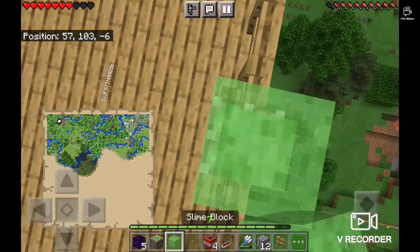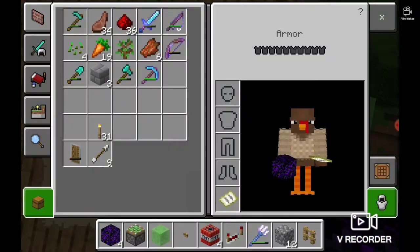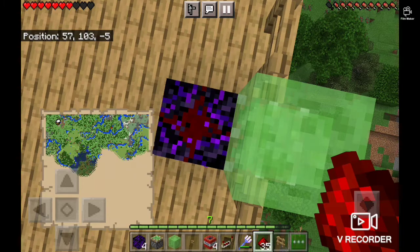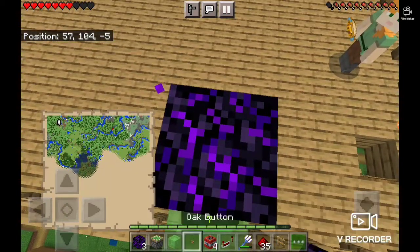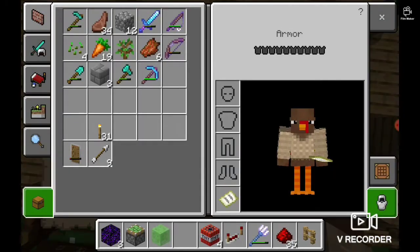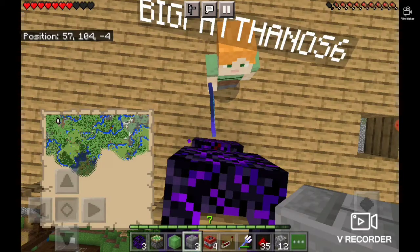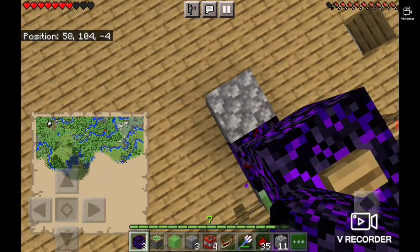You only need two redstone, that's all you need. Get out the redstone, put it on here, and then you need to put it on top of this. You could put any kind of button you want, or you could even put a lever, but I wouldn't choose levers.